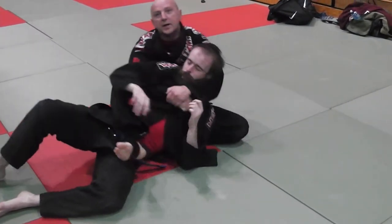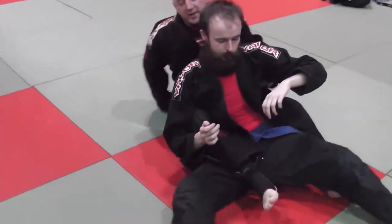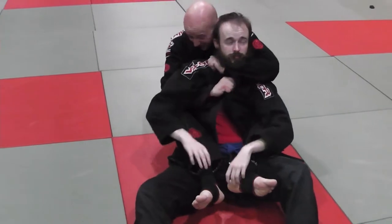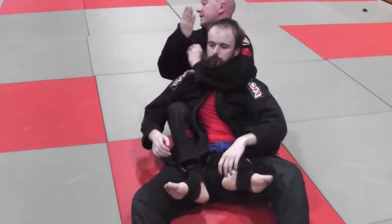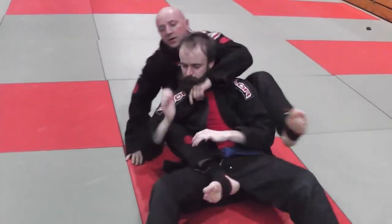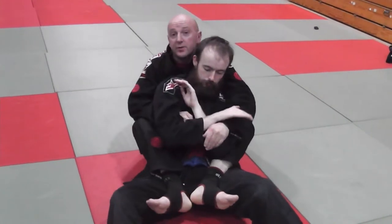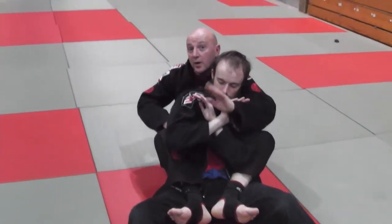So we're here on his back, and all these guys know lots of different things — they can be going for opening the lapel, going for all these different types of chokes, rear naked, bow and arrow, all of that. So this time, Card's focused on strength. This is my choking arm, this is my underhook arm.